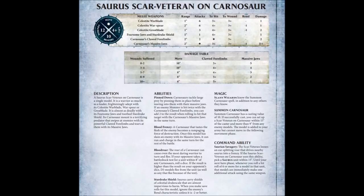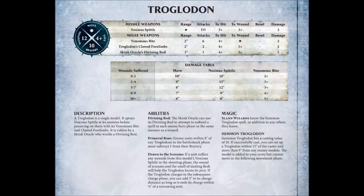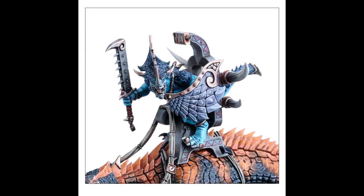Starting off with the basics, their stat wheels are identical. Their damage tables are slightly different, meaning their movements degrade at different rates, but other than that they are the same, with Movement 10, 12 wounds, and a 4-up save. The one difference is that Scar Veteran has a shield to protect from Rend minus 1. This ability is a pretty significant boost and keeps our monster model around a bit longer, especially since rerolling saves is so easy to come by in a Seraphon army.